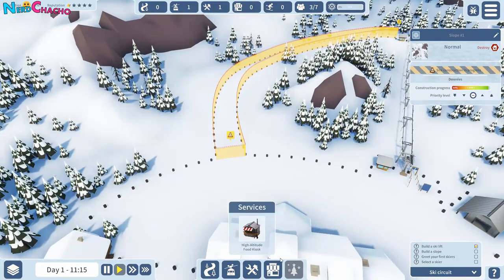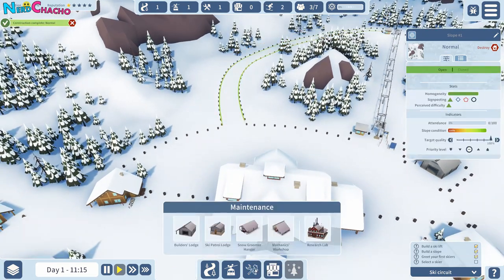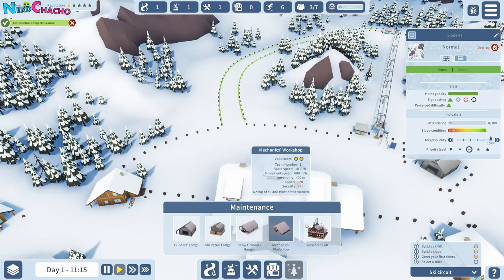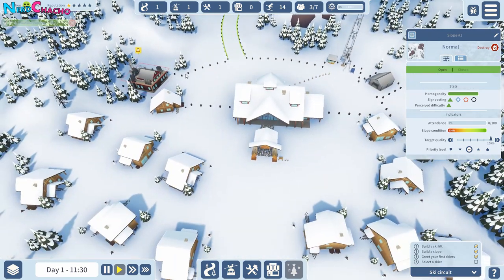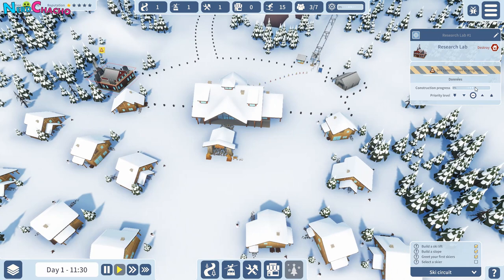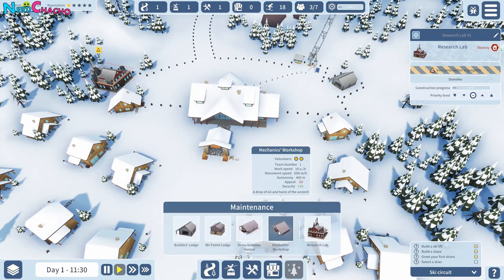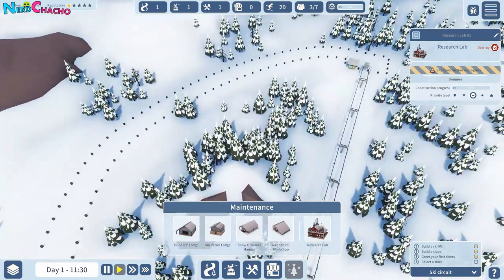Whilst we're waiting, let's have a look at some other stuff. So we've got high altitude food kiosks, maintenance stuff — ski patrol, snow groomer, mechanic workshop, research lab. I bet the research lab is going to give us better stuff — that's normally what they're for. I reckon we plop one of those down. There we go, so that's constructing. I think I'm getting the hang of this now. We've also got mechanic workshop, snow groomer, ski patrol, and the builder's lodge we've already built.